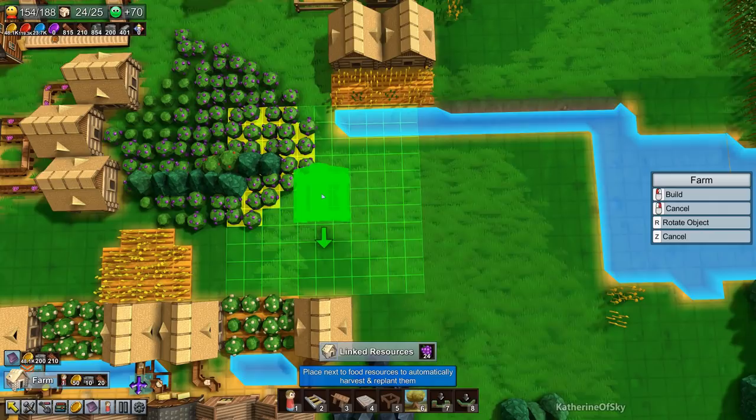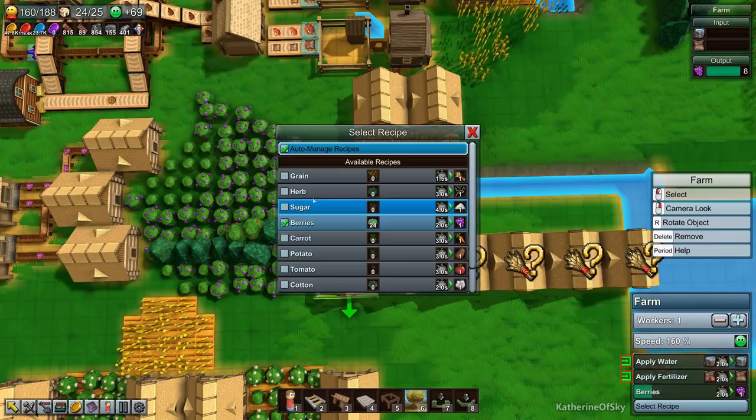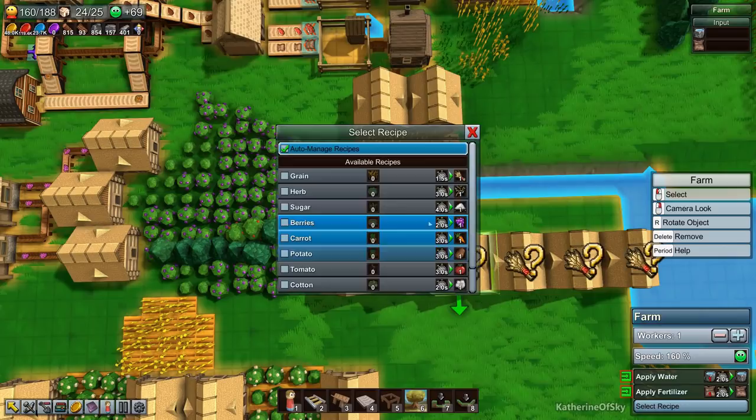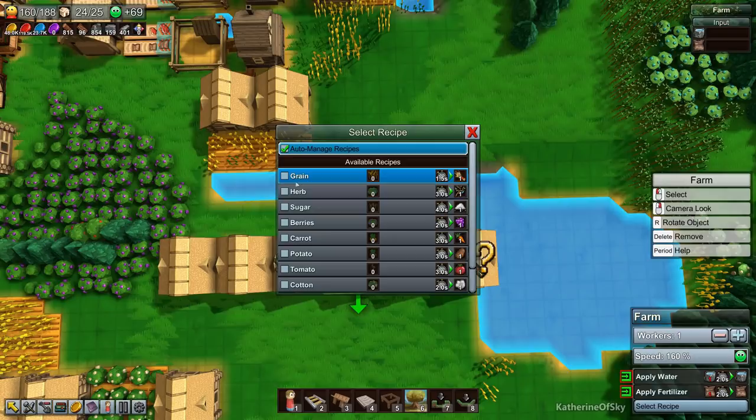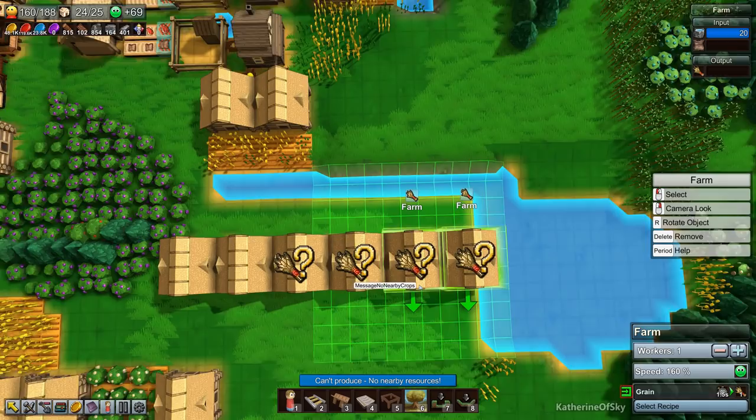I'm counting out six farm spots — one, two, three, four, five, six. We want grain, not berries. These are only grain. They're a bit confused because there's no grain there yet, but it'll be fine.